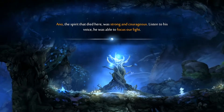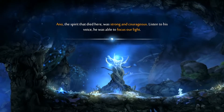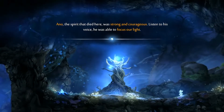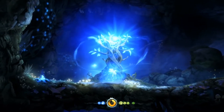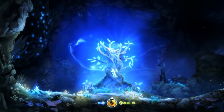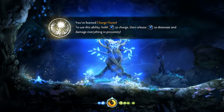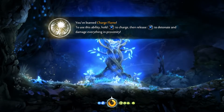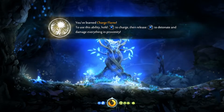Anno — the spirit that died here was strong and courageous. Listen to his voice. He was able to focus our light. This is also healing me, so that's good. You've learned Charge Flame. To use this ability, hold X to charge, then release X to detonate and damage everything in proximity.